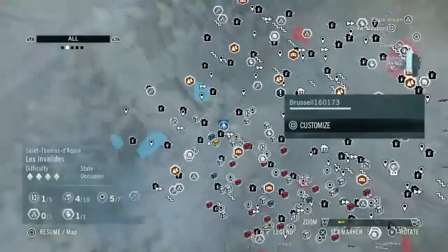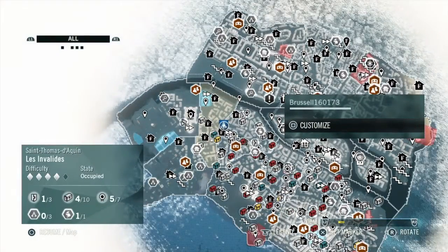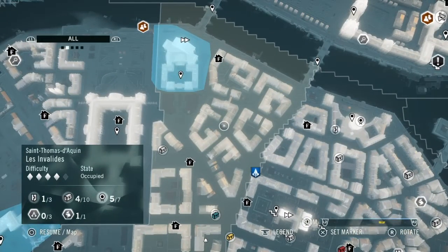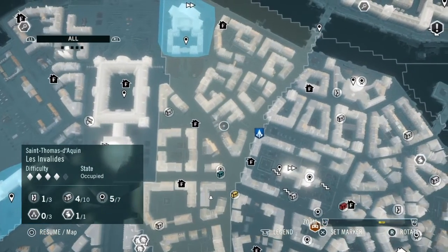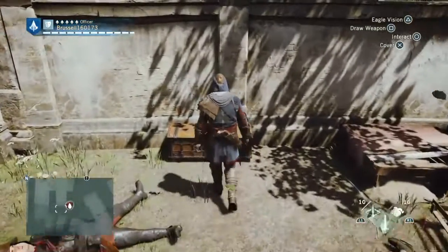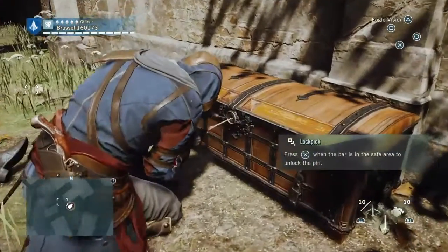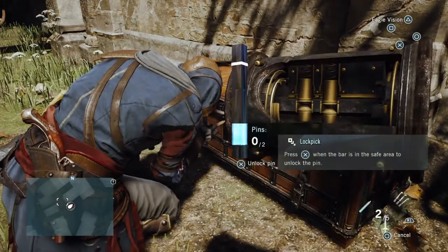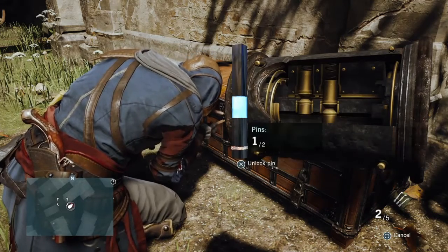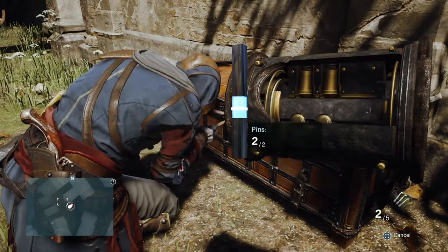We're crisscrossing across the map as you might gather to do this. The next one is a locked chest that is about here. You kill the guards — when you look for a locked chest and see a group of guards, that's normally a good sign. It's a two-pin lock. Job done.